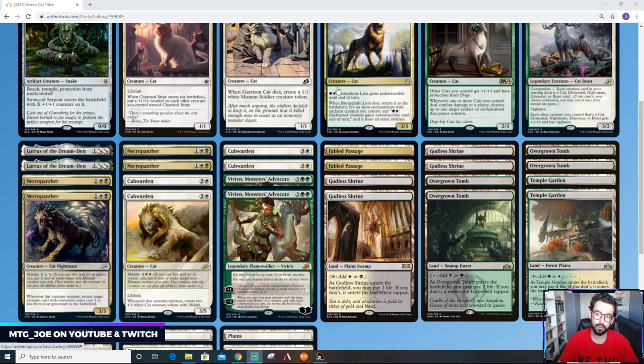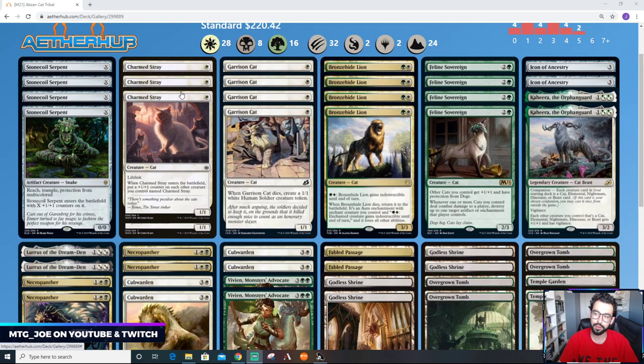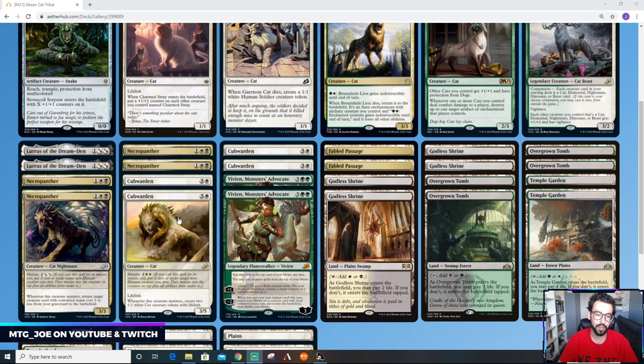Lurrus lets us cast a bunch of things from our graveyard. Necropanther can essentially get back any of the creatures including Lurrus from our graveyard, which is nice. Cubwarden is a way to get more cat tokens — it's effectively four mana for a 3/3, a 3/5 lifelinker, and two 1/1 lifelinkers. I also want to try out a couple of Vivians as a card advantage engine. Most of our spells are cheap, so in a longer game we could potentially chain a lot of them off the top of our library.